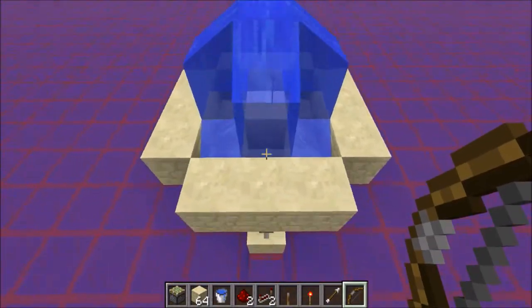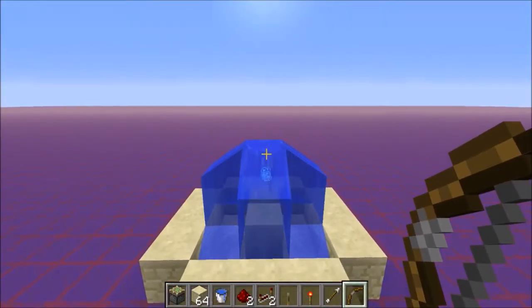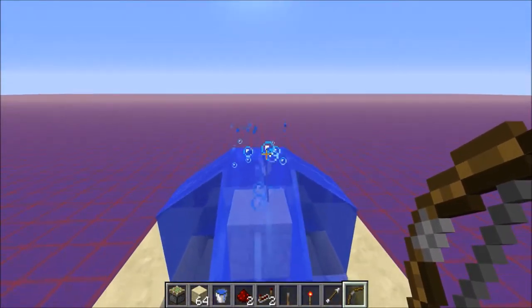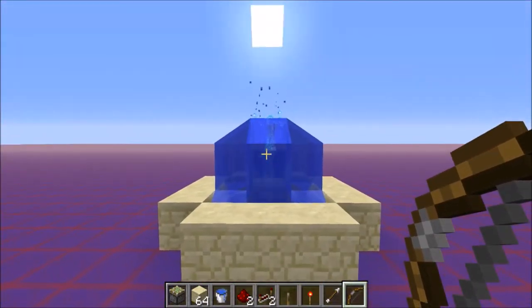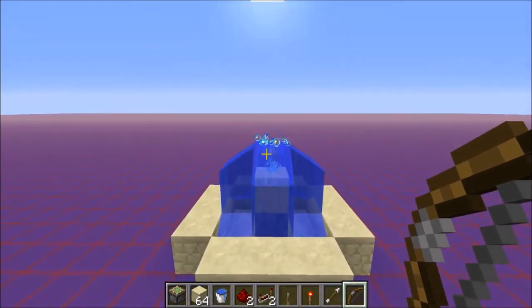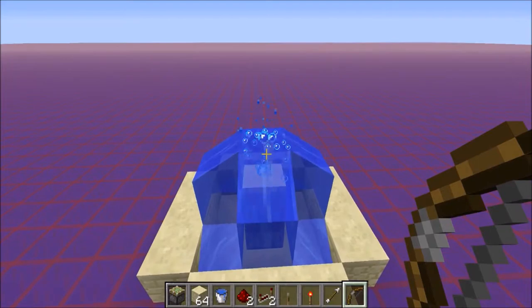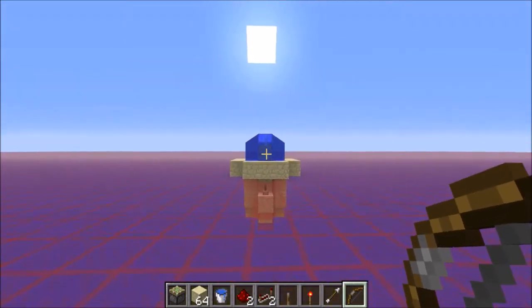Just put an arrow in it and you have your splashy things, like you can see. Two more arrows — more splashy. The two arrows I like the most because it's not too much but it still gives a nice view, and it also doesn't make too much stone.